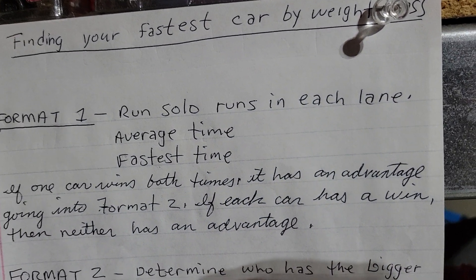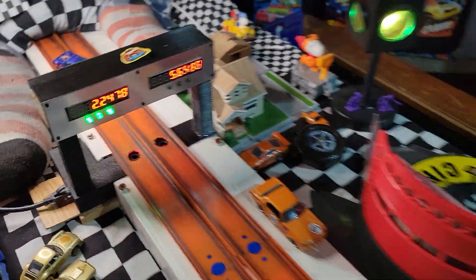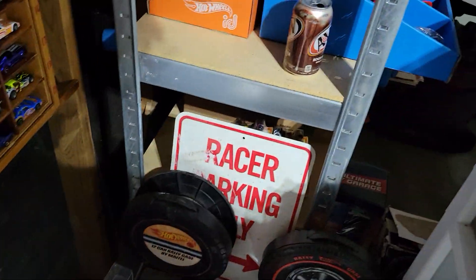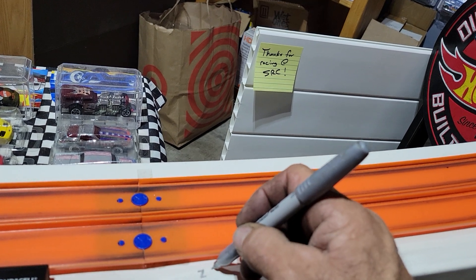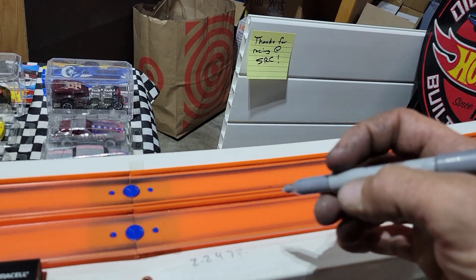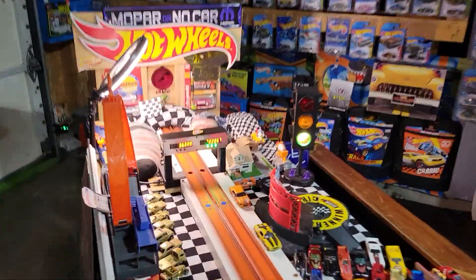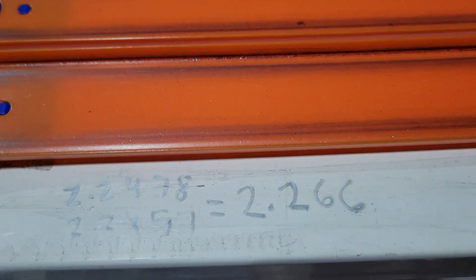We're going to run solo times in each lane, get the average time and the fastest time. First is going to be the challenger. Hot lap one: 2-2-4-7-8. Hot lap two: 2-2-8-5-7. Average time for the Firebird Funny Car: 2-2-6-6.